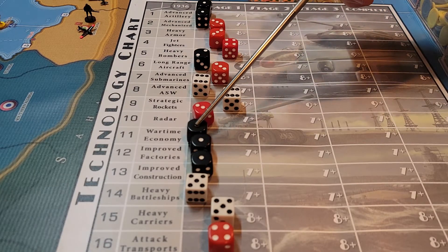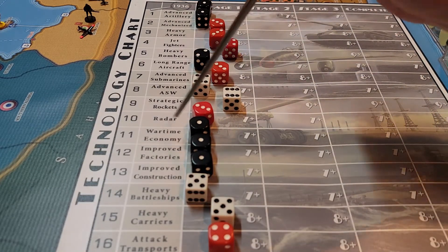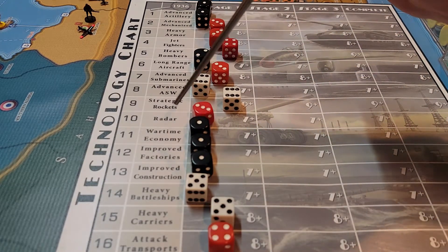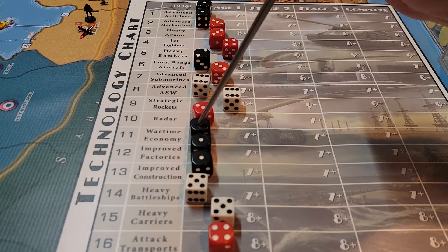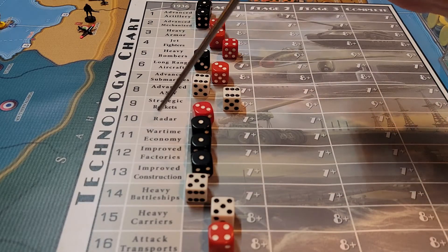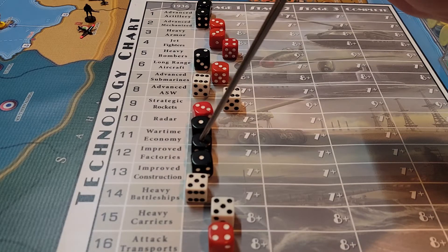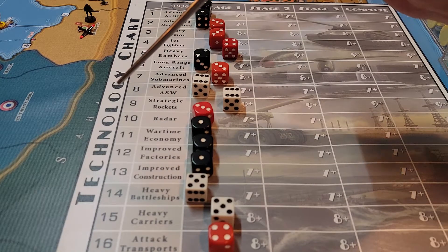Wartime Economy: you make anywhere between two to four IPC because you're rolling two d6s. Your minimum is two, maximum is twelve — free dollars, a free bonus minimum of two every turn. Foolish not to take it.